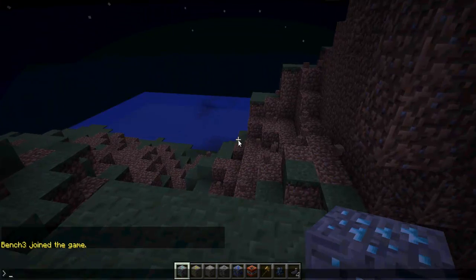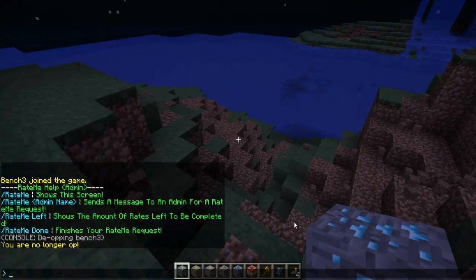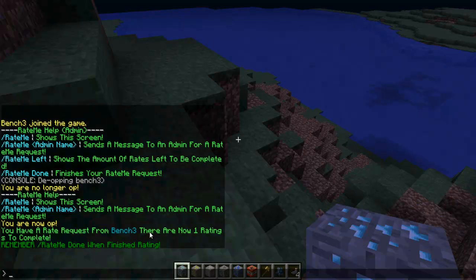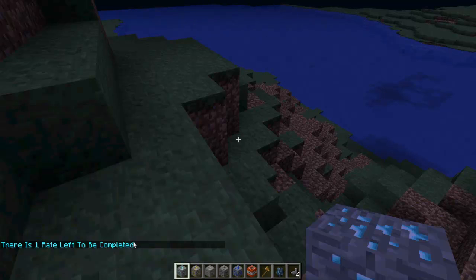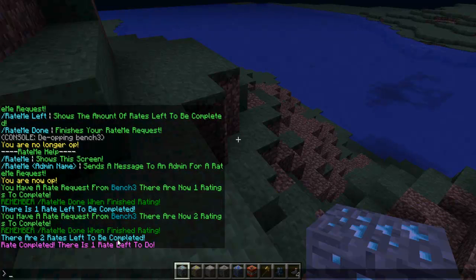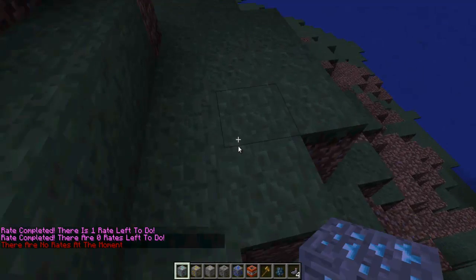If I do 'rate me' it gives me the admin messages because I'm an admin. If I de-op myself and do 'rate me' it just sends the normal rate me help screen. If I op myself again I can do 'rate me bench3' — it sends me a message and there is now one rating to complete. Rate me left: there's one rate left to be completed. If I add another by doing 'rate me bench3' and do 'rate me left' there are two rates left. Rate me done: rate completed, one rate left to do. Rate me done: zero rates left to do. Rate me done: there are no rates at the moment.